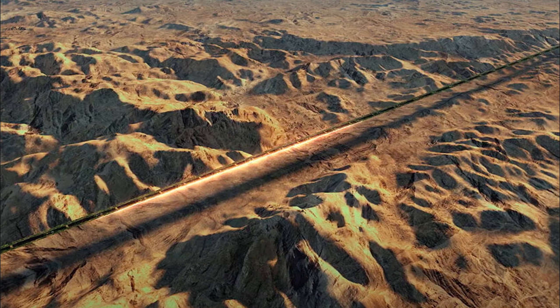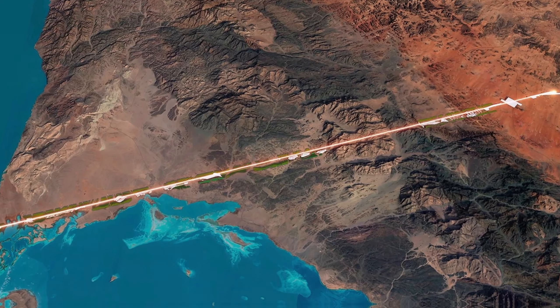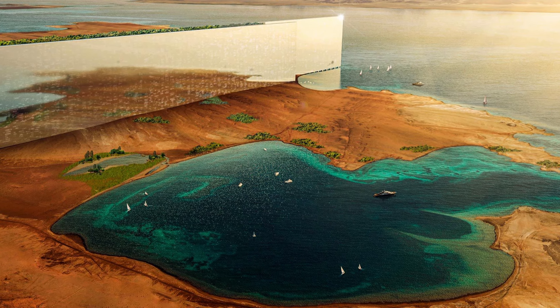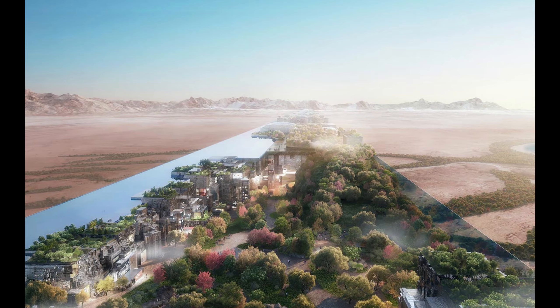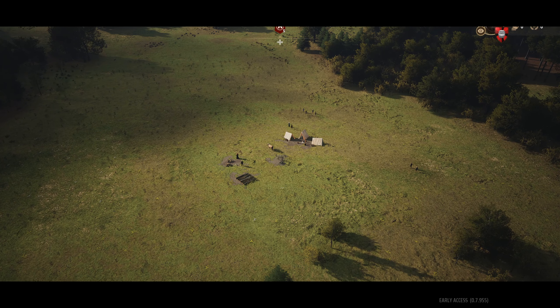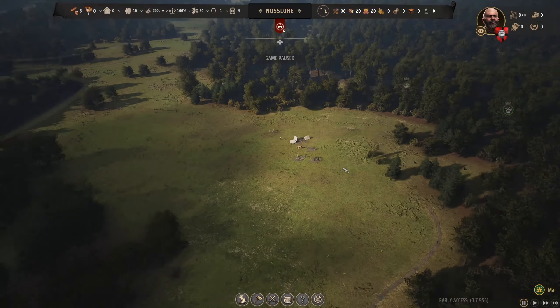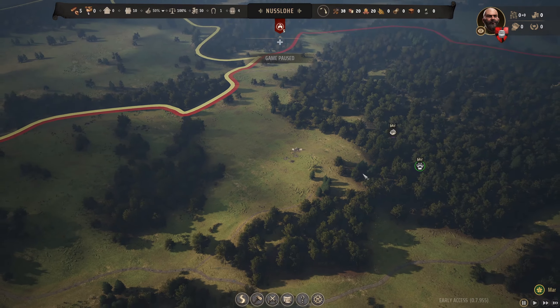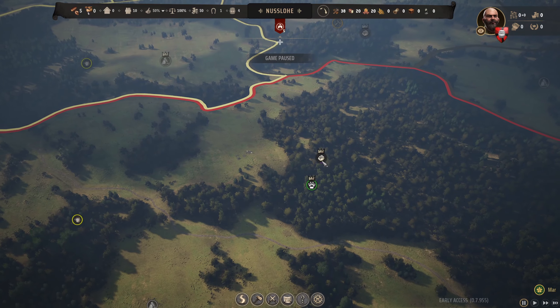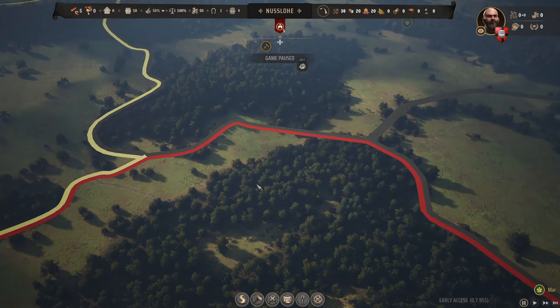The Line - a weird and intriguing piece of architecture that's undoubtedly going to shock us all once built. Let's take that concept and inject it straight into Manor Lords. Welcome in guys - we are going to plan out the roads and make what we have. We are going to make ourselves the wonderful Line.